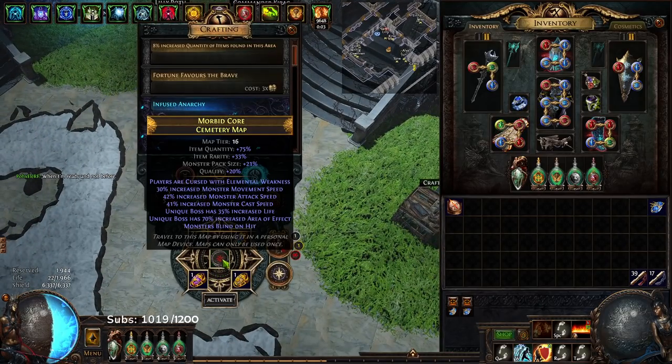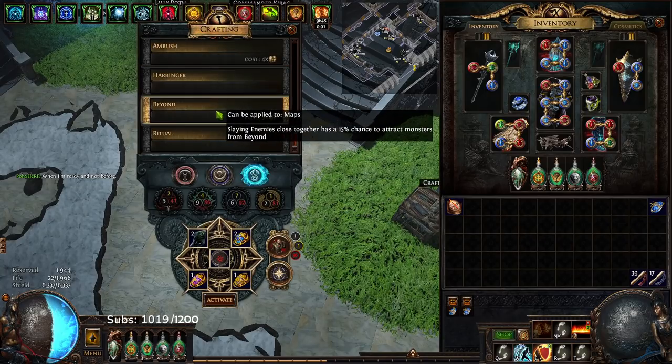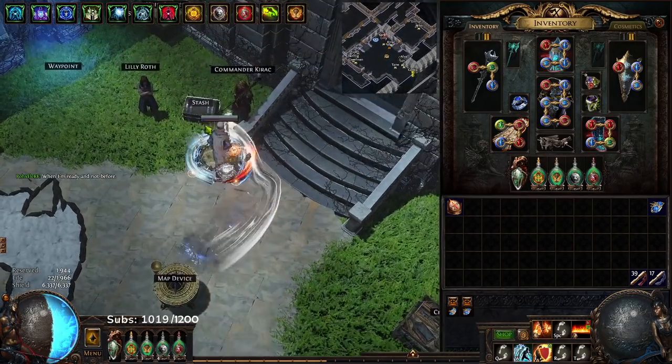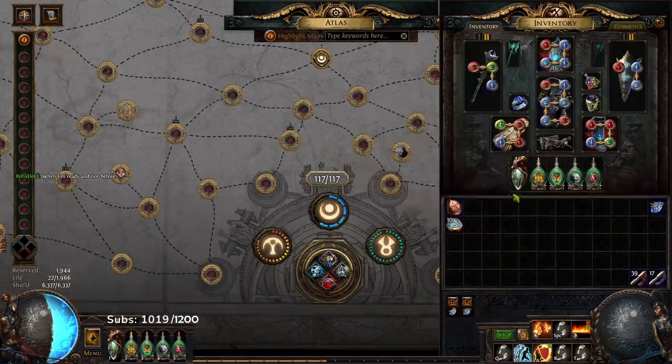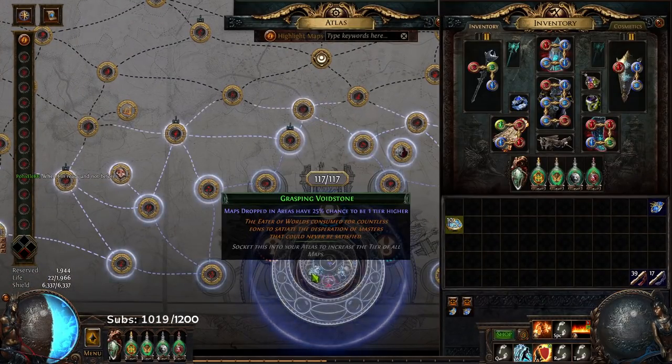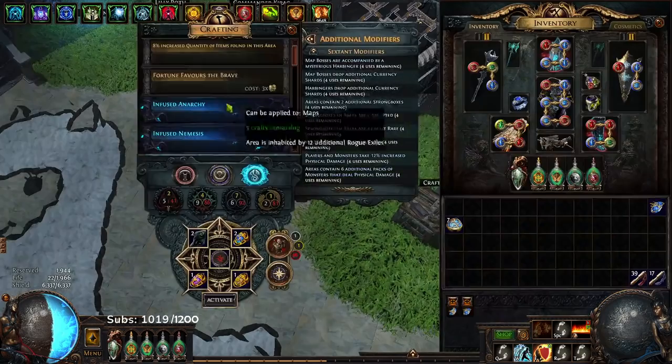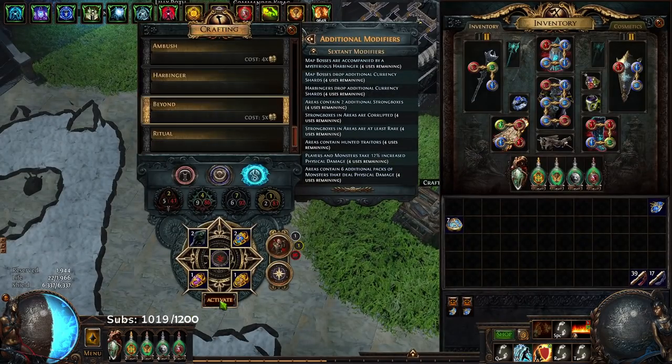So we've got Tier 16 Cemetery over here. I'm going to throw on my Beyond and throw on my Sextant. I forgot to apply the Sextant — Harbinger, Physical Mobs, Hunted Traitor, Strongboxes. Perfect. Beyond it up, let's go.